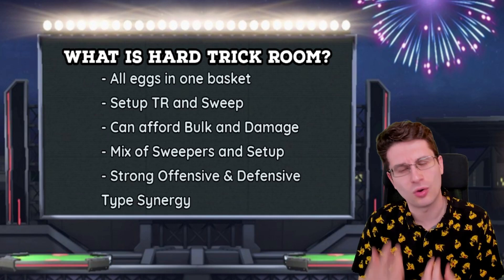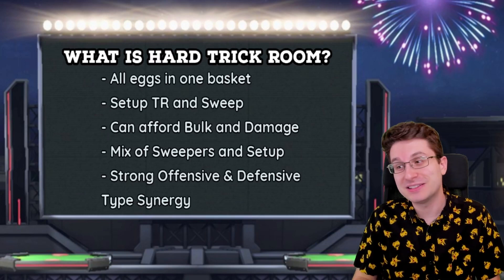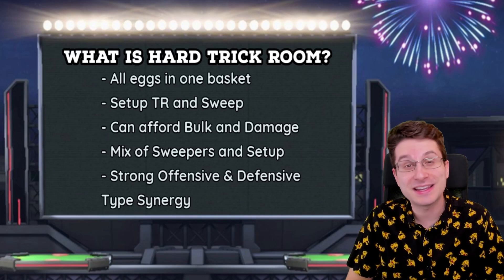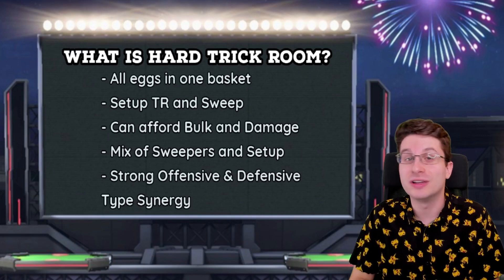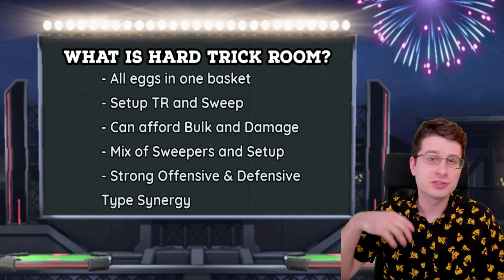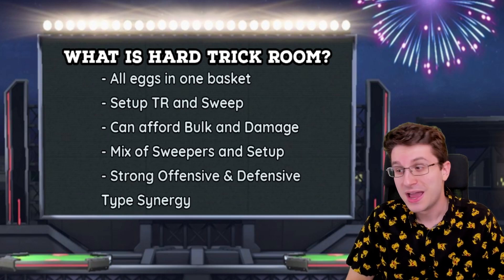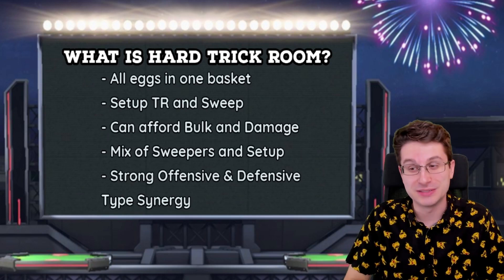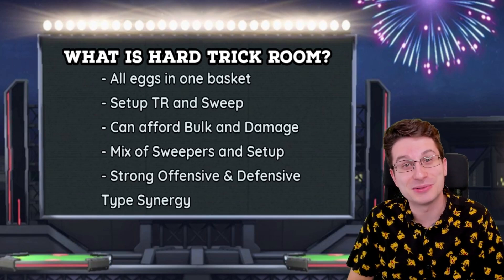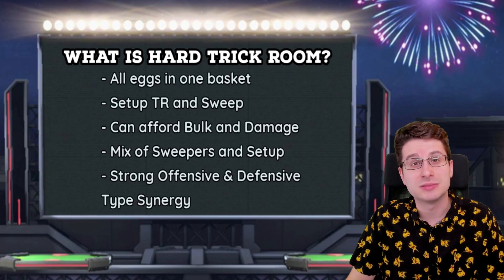I decided to cover hard trick room after hyper offense because I think they are two sides of the same coin — almost like a yin and yang dynamic. The teams practically have the same game plan: get into the position to sweep the enemy team, and if they can't get into that position, they crumble. It is a high risk, high reward team composition. For example, if trick room goes up against a hyper offense team, the trick room team is almost always going to win, and if hyper offense stops trick room from going up, they are probably going to win almost every time. They are the bane of each other's existence.